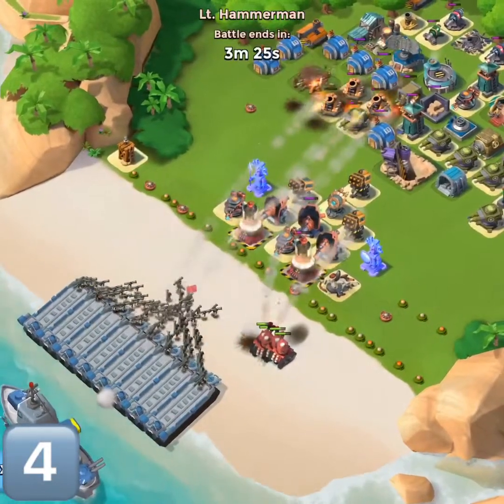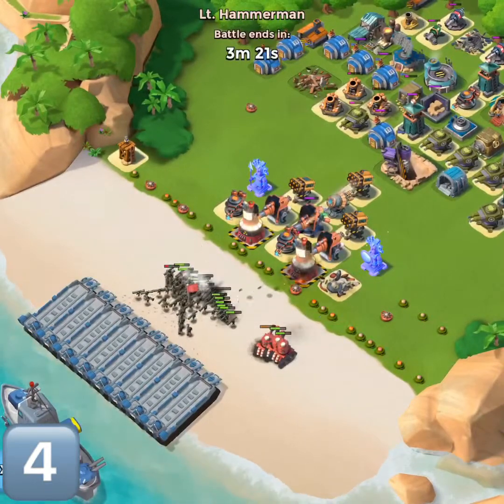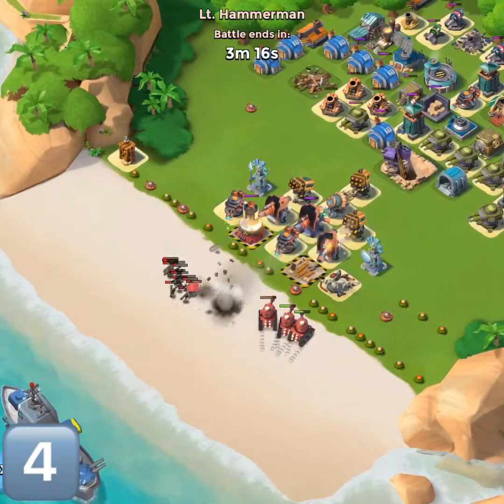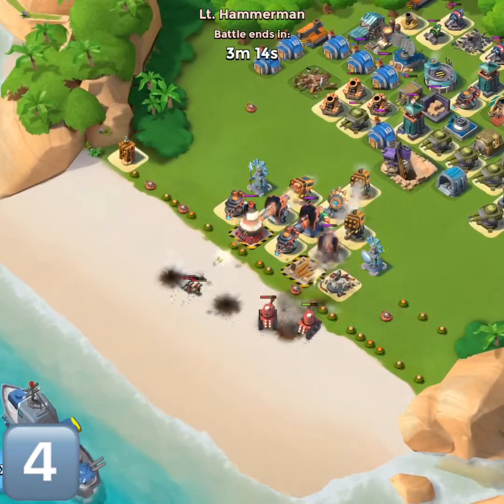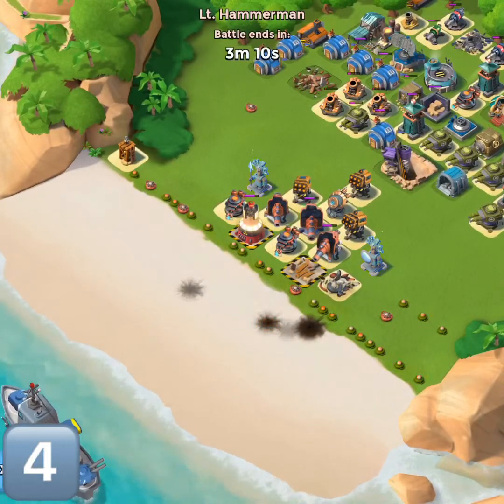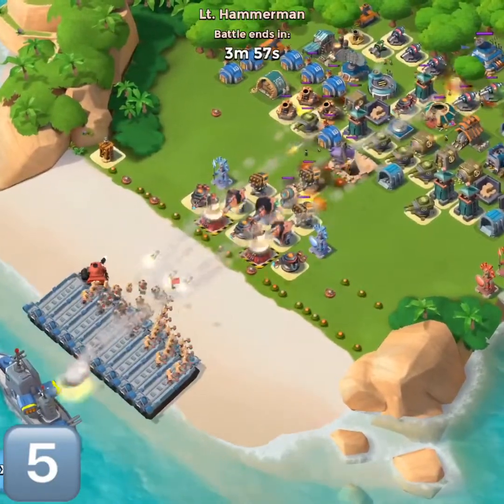Luckily the rocket launchers are taking out the zookas. We still got three tanks left, which if we don't aim in could be a problem. But we take out those zookas, then deal with the tanks. Let's move on to stage five — we've got grenadiers and a scorcher drop.